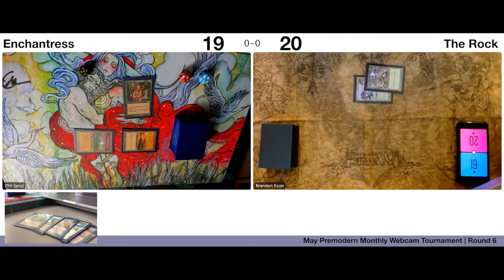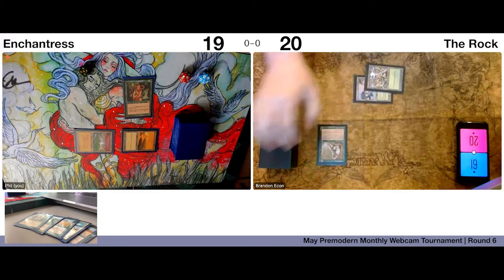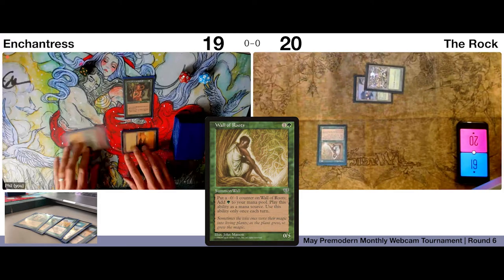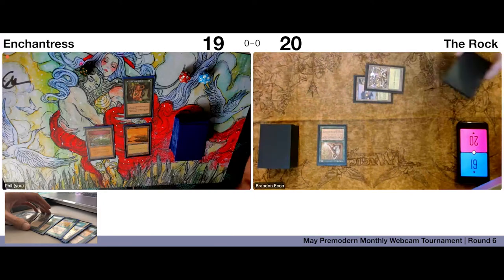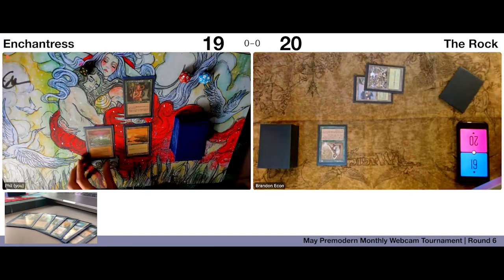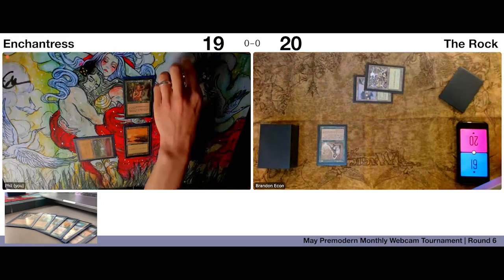Play a Forest, play a Wall of Roots, yeah. Pass to you. Enchantress will not be attacking you — six in hand. I'll take one, good — 18.